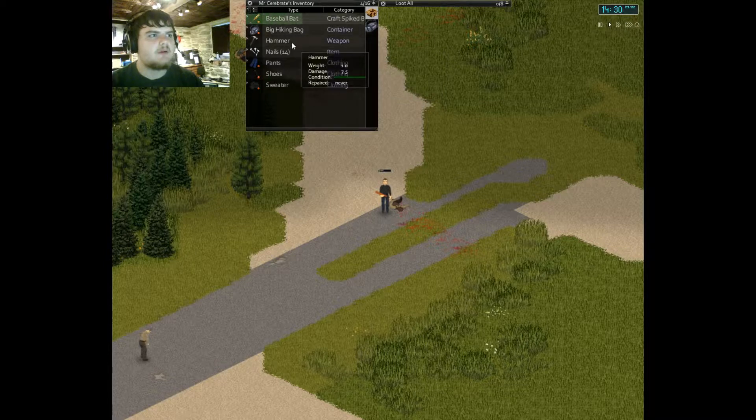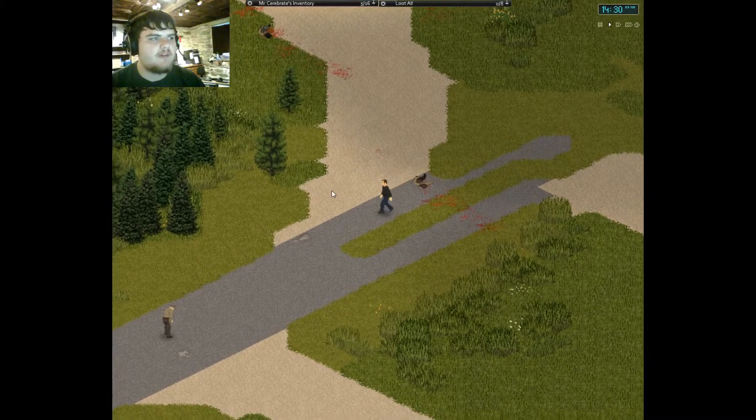I'm going to craft a spike baseball bat really quick. All you need is a hammer, nails, and a bat. And instead of doing 10 damage, it does 12.5, and it repairs it slightly.